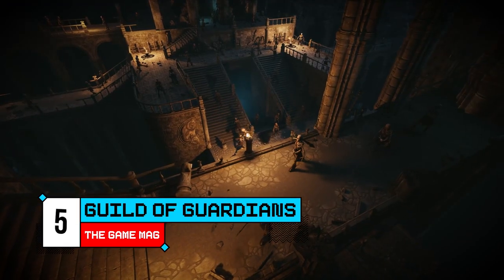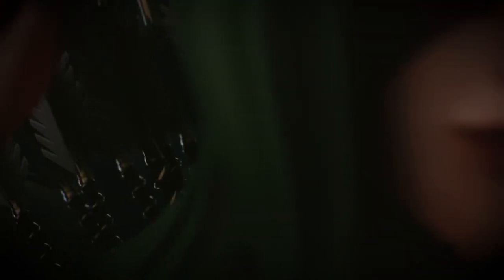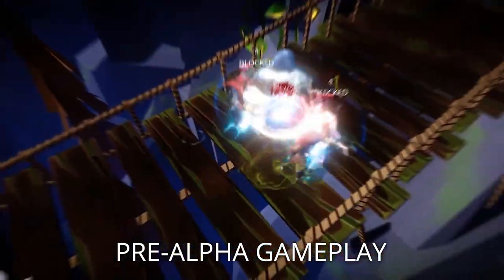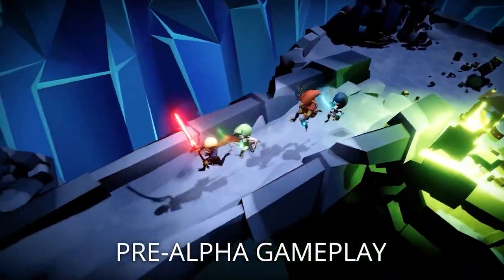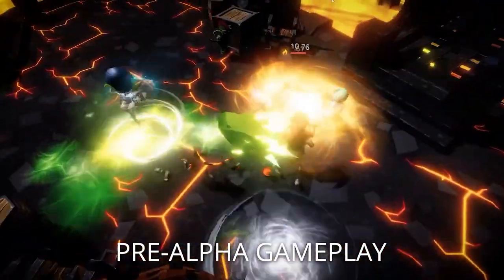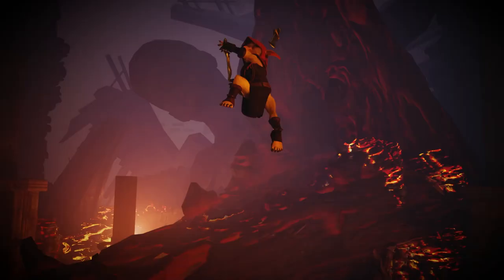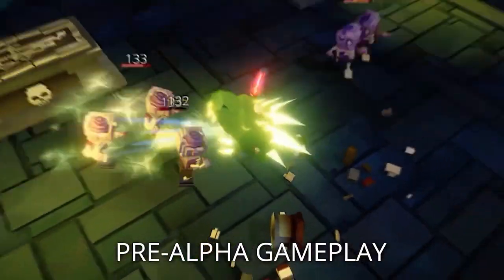Number 5: Guild of Guardians. The last game on this list is Guild of Guardians, an action RPG where you form a team of guardians. It uses an isometric view, much like the Diablo games, as you explore dungeons and other zones. You can also earn and recruit more guardians later on. It's your standard RPG filled with quests, exploration, combat, and loot. That's where the money-making process begins — you can sell some of the items you get from dungeon adventures on the market for money.